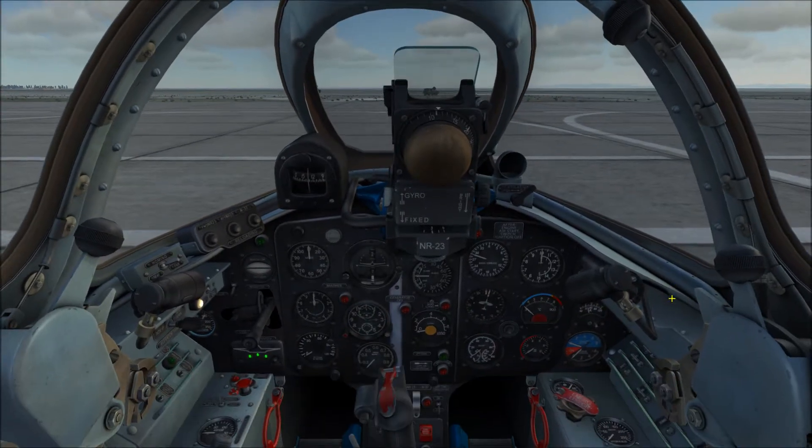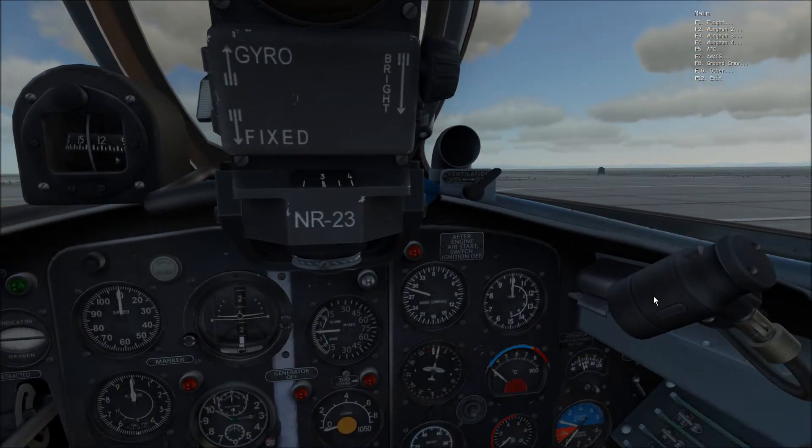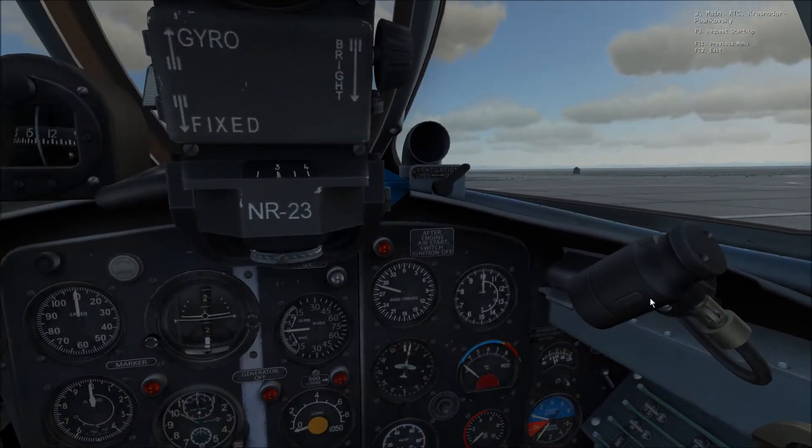Let's bring up the comms menu and contact ATC: F5, F1 for your airfield, and F3 to start.